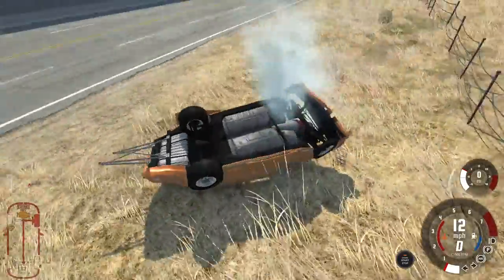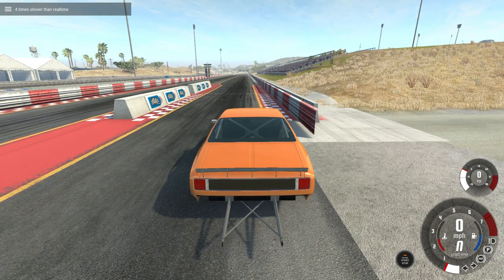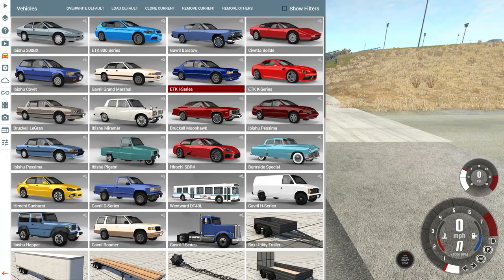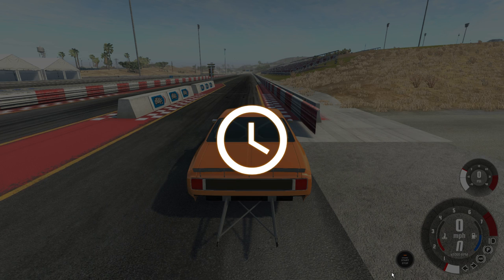I think it lost the driveline. Anyway, still slowly there. Let's go to the next drag car, which is the Gabbo Barstow drag edition, which I think is slower than the Moonhawk, but whatever. Make haste, make haste.